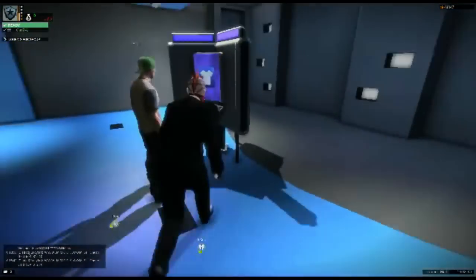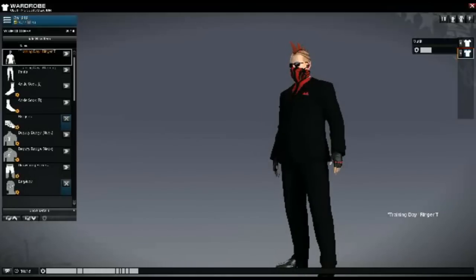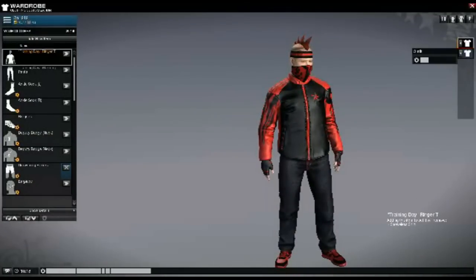Here we are. So you can look at my character. When you're building your character, you can change just about everything — ranging from the skin tone to the size of your ears, to your nostril flaring shape, to the type and amount of detail of wrinkles on your forehead. Just about everything: tattoos, hairstyles.